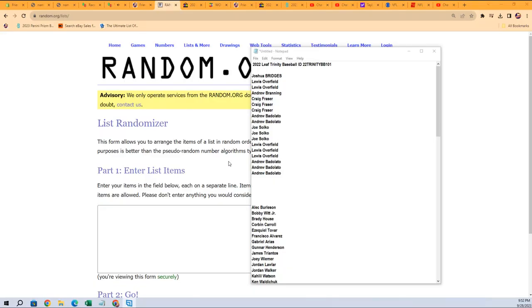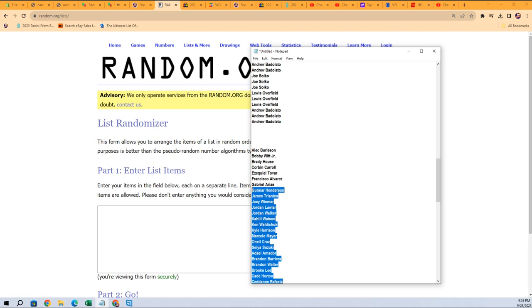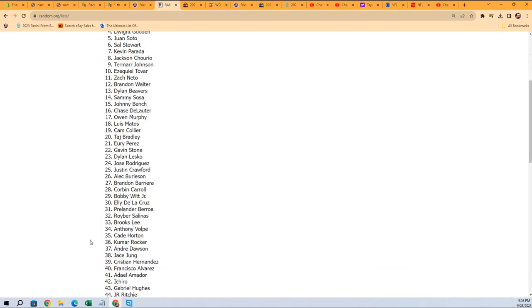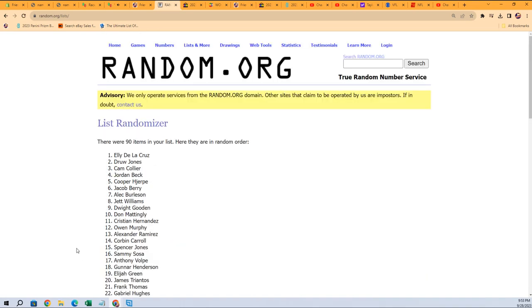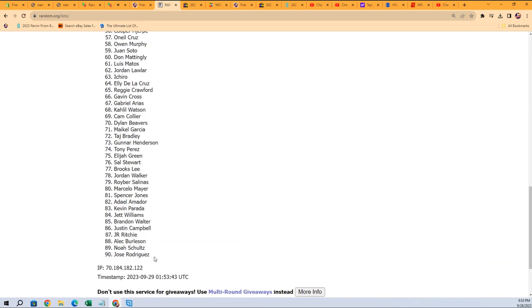Welcome to Trinity Baseball 101. Let's go over to random — everybody that bought in the break gets five spots. Let's copy and paste five times: one, two, three, four, five. Now we can jumble up our 90 checklist players. We're going to run it random seven times through: one, two, three, four, five, six, and seven.